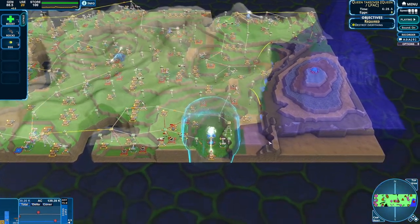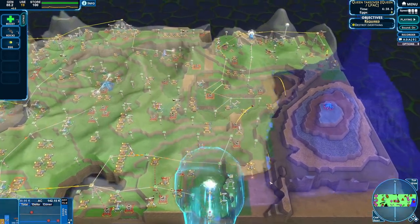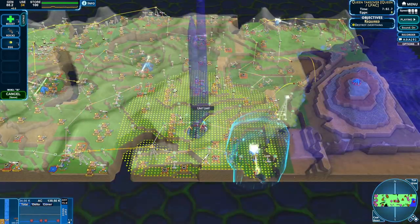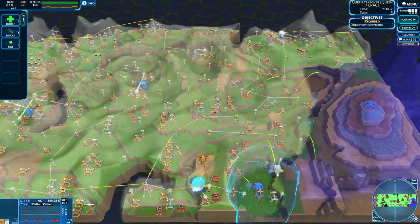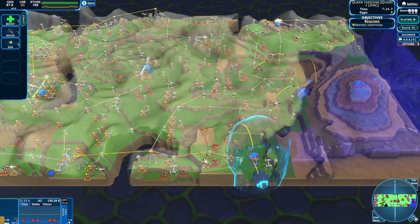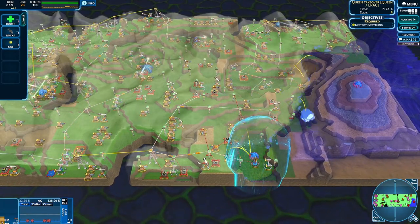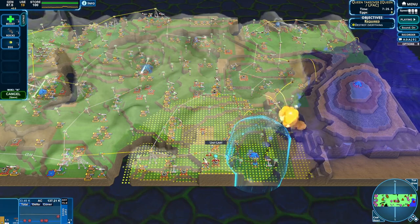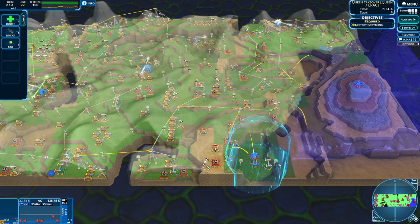That's going to slow them down a bit over there. We're now pushing into the force field on the edge of the map. Didn't quite manage to cut them off here - they're still going to be able to connect across. But the better we can do to make the resupply path longer, the more likely they are to run out of the map.